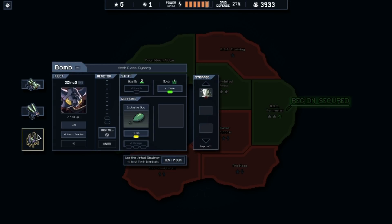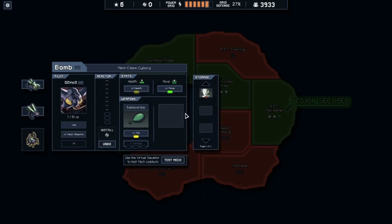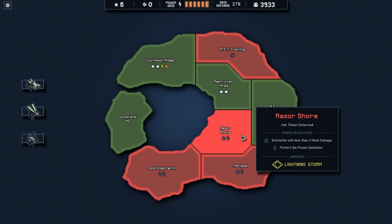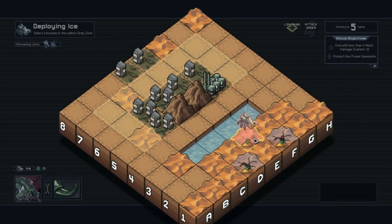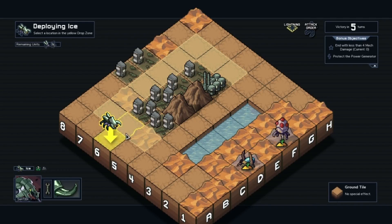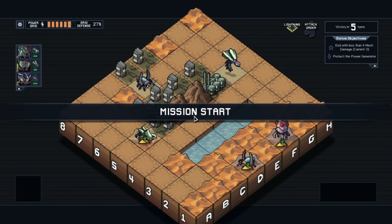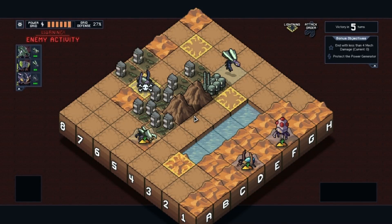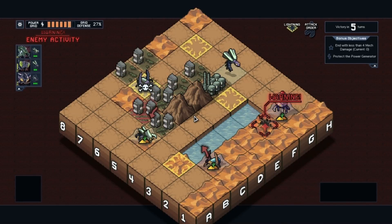It's already past halfway, leveling up again. I'd probably like to upgrade him. I'd rather do Razor Shore than the Haze because I don't want to deal with the volatile VEC, and with less than four mech damage — protect the power generator.